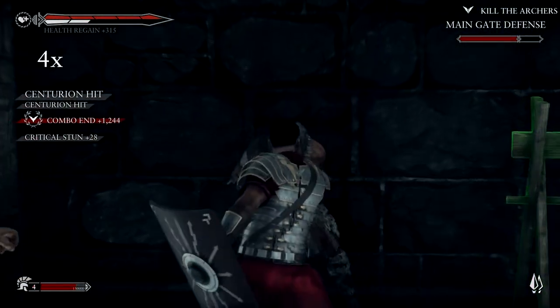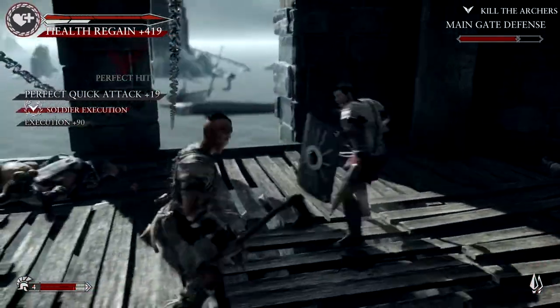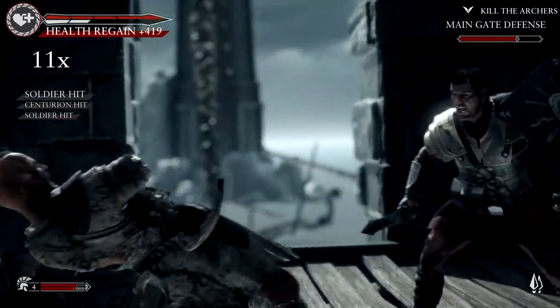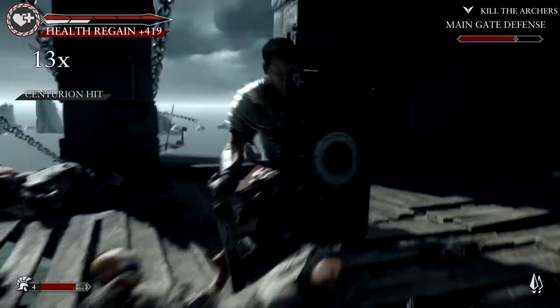One of the big things is getting enemies low enough so that the skull is over their heads, and then you can do the execution by pressing the right trigger. These are pretty cool because they're new every time — you'll see similar things, but it feels pretty fresh each time, and you're gonna be doing it hundreds and hundreds of times.